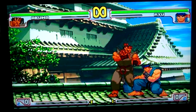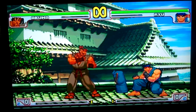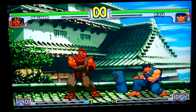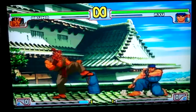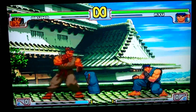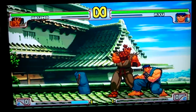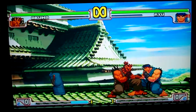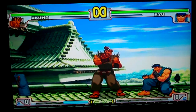Akuma first. Jab is plus four on block. Close jab is four startup frames. Strong is five, fierce is eight — fierce is minus six on block. Short is four frames, forward is five frames and minus seven on block. Roundhouse is minus seven. Close standing roundhouse is plus three on block.